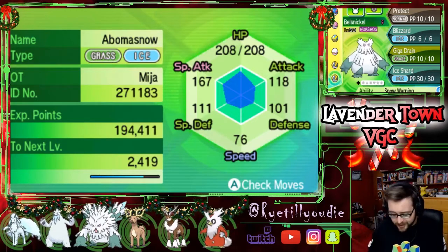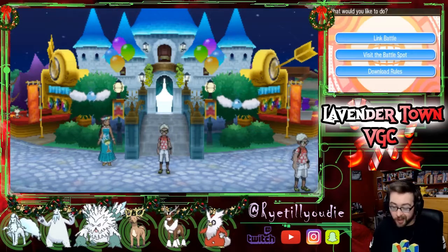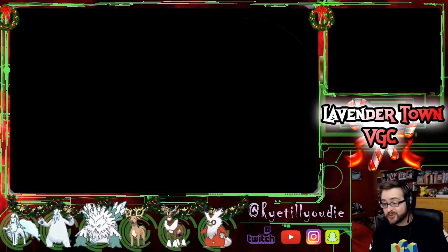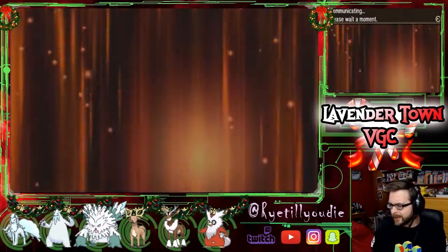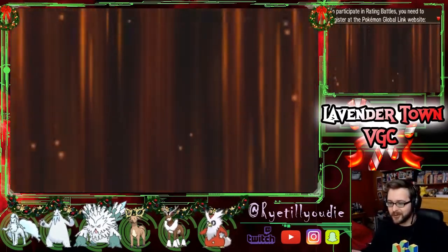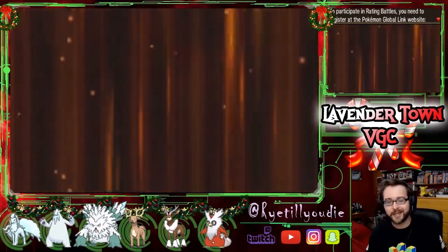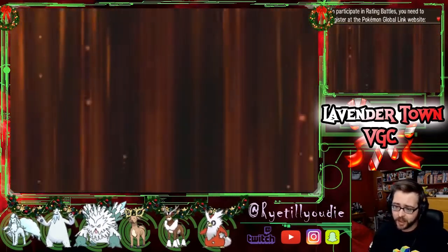Let's get this thing going! I'm pretty excited! Let's see if we can find someone online. Hopefully there will be a couple of people playing — it is Christmas morning, I don't know how many people will be on Battlespot. If it takes a little too long I'll edit out all the weird waiting and we'll cut something together, make it fun. You guys can check out my really ugly new Christmas layout. It looks like trash, I'm pretty excited about it. It was really fun getting all these sprites though — I never thought I'd see a Delibird on a team I had built.